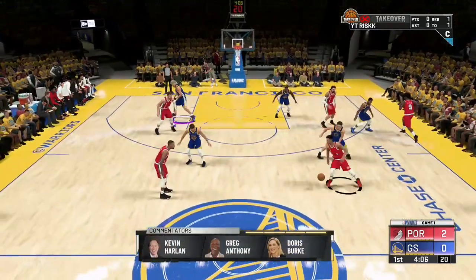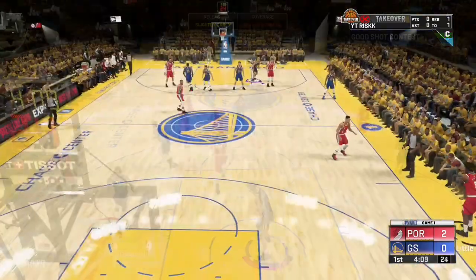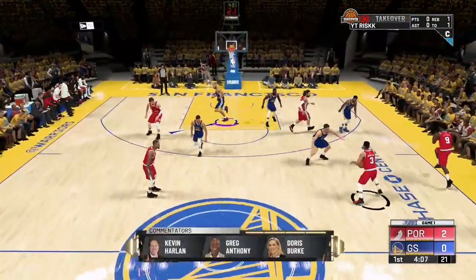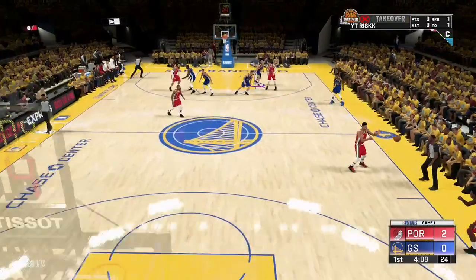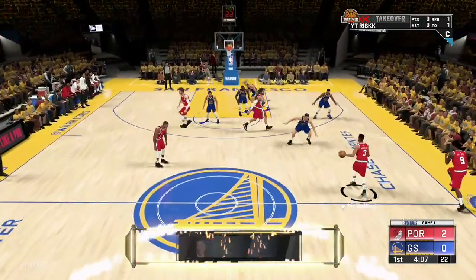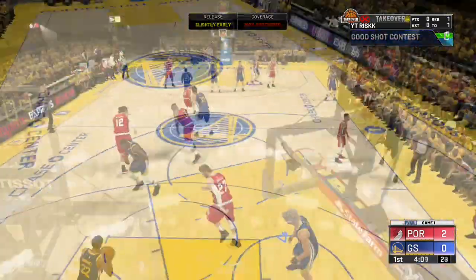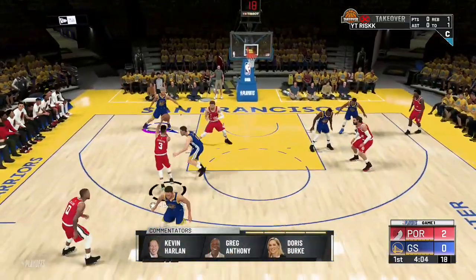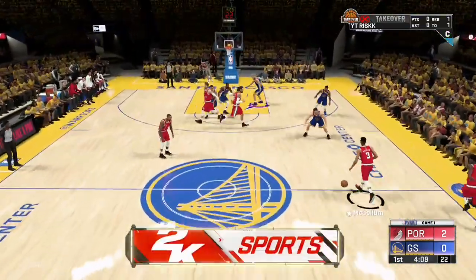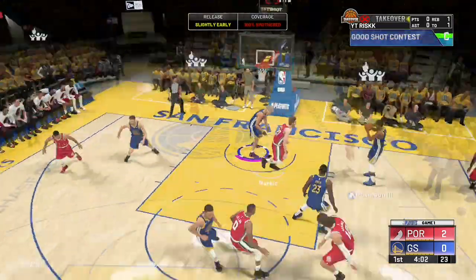Besides blocks, the other things you want to do are paint defense and perimeter defense regarding shot contests. Anything above 50% contest — like a lightly or heavily contested shot — will ultimately give you a well-defended play and a good shot contest. They can still make the shot and you will still get points for that. Another thing is picks dodged. As a center I'm not really going to focus on picks dodged since I'm not on the perimeter, but if you're a guard there's nothing special to it — you're going to get screened the whole time, so just fight through the screens and you will get points for that as well.